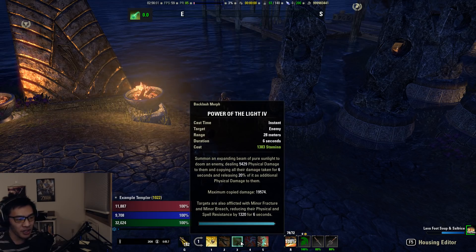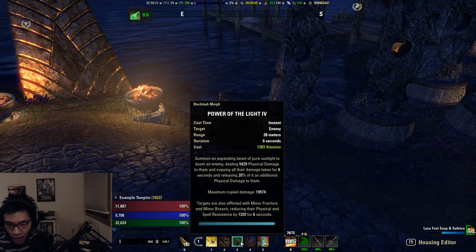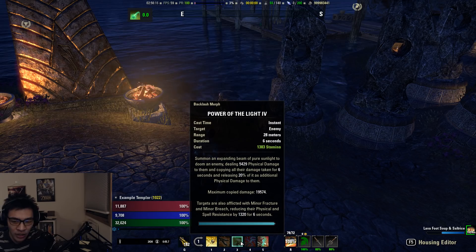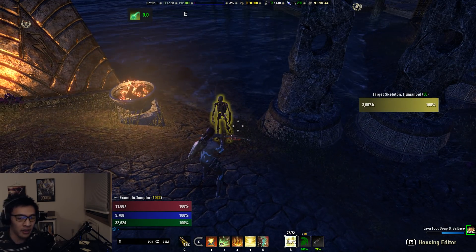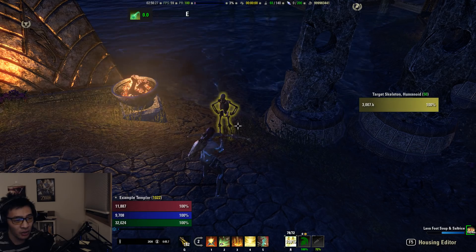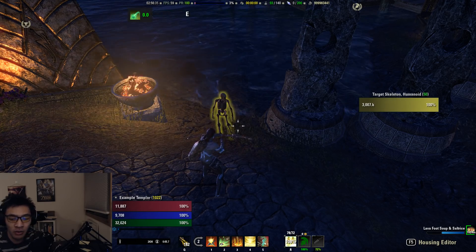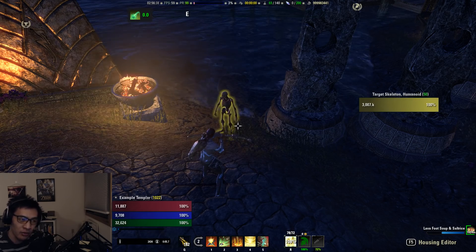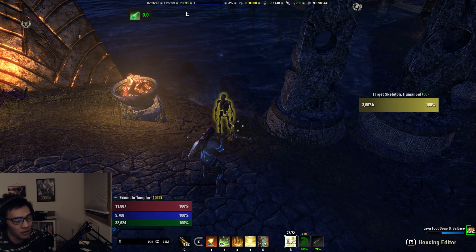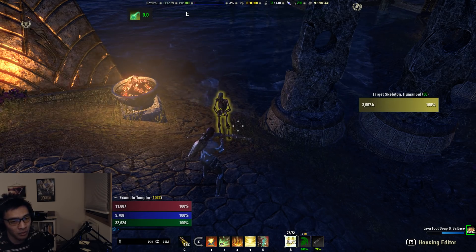One thing to mention — Power of the Light is currently bugged. Both Purifying Light and Power of the Light's copy damage will not go off if your group has too much DPS and is dealing too much damage. That being said, you still want to run Power of the Light for the Minor Fracture and Minor Breach. The rotation itself is fairly static for Deadly Strike. If using Advancing Yokeda on the front bar instead, you'll do a more dynamic rotation — saving two to three abilities on the back bar, alternating with Empowering Sweep and Restoring Focus.